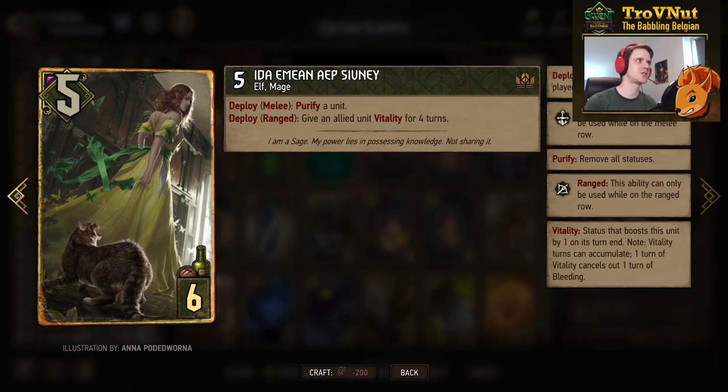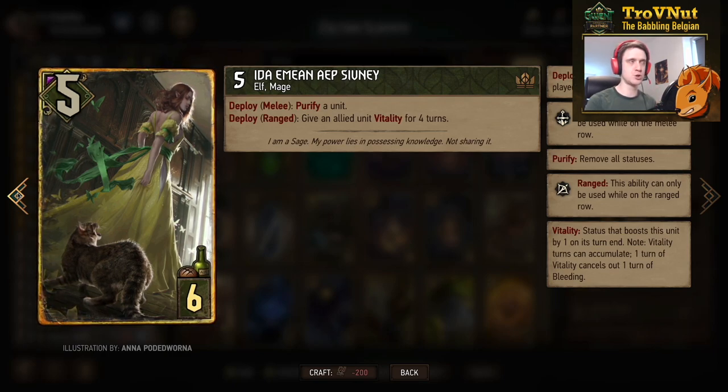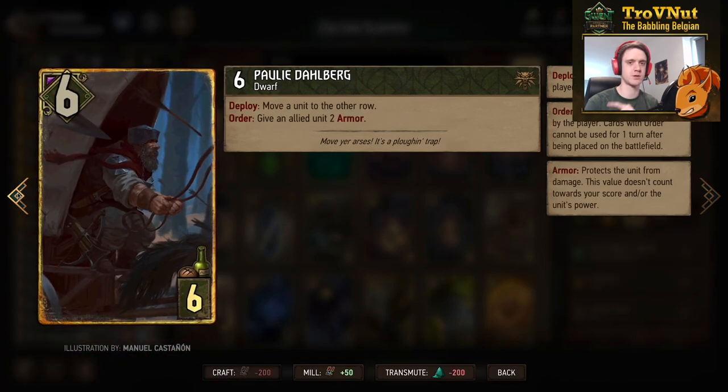Ida is an Elven Mage starting at five power for six provisions. She has a utility function in this deck: deployed on the ranged row, she gives an allied unit vitality for four turns; deployed on the melee row, she can purify a unit. She's in the deck because there's one tutor — Ismgrim's Council — that guarantees you can pull her for only eight provisions. There's also another card included specifically to work with that tutor.